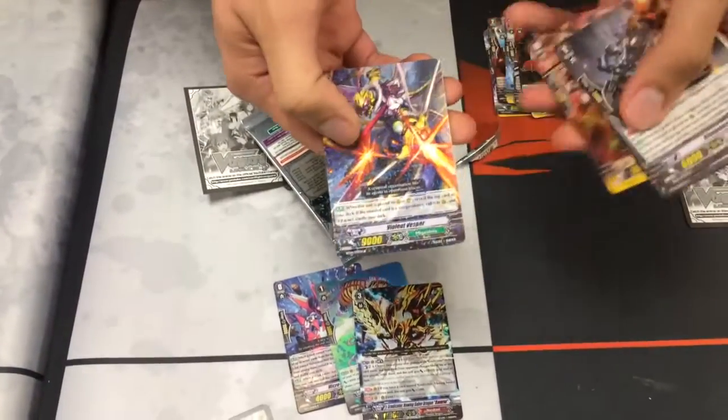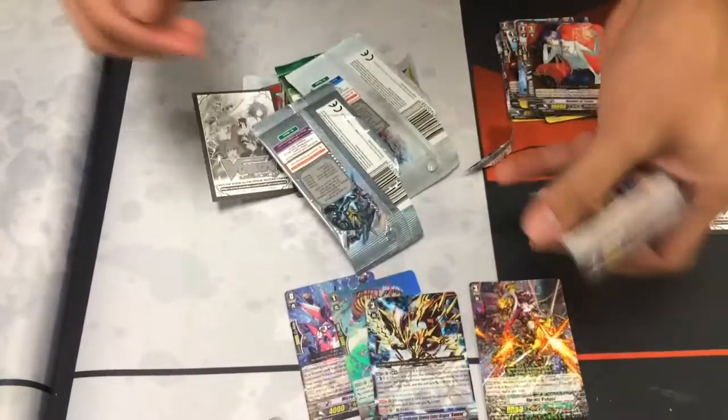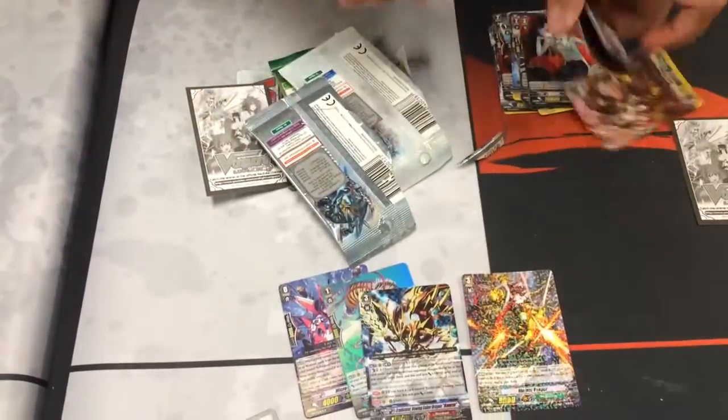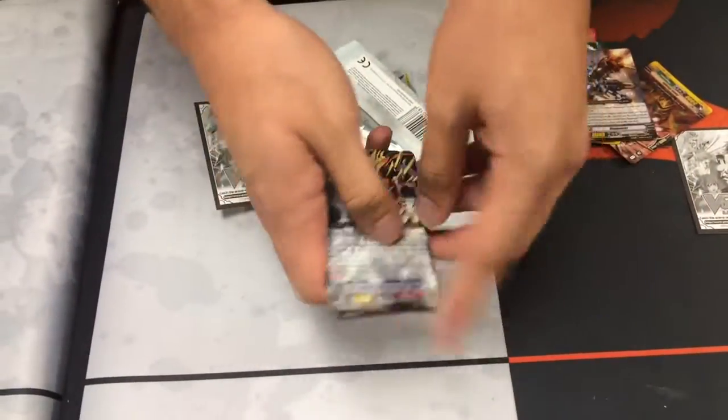We've got a rare Violetic Vesper for Mega Colony. Pretty sweet. We've got two hollows, which is nice. Hope you guys enjoyed the video, and Kira Qualia out.